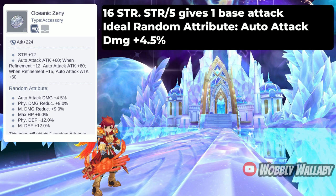Next is Oceanic Zenny. It provides 16 strength. Note that your strength divided by 5 gives you 1 base attack. You can see the Stellar Hunter auto attack damage formula from RobinHembroke.com — I'll provide a link in the description in case you're curious about the details. This accessory provides auto attack damage and the ideal random attribute is 4.5% auto attack damage. I personally haven't seen many Stellar Hunters using this despite the auto attack damage being one of the best modifiers. I think the strength really kills this accessory.